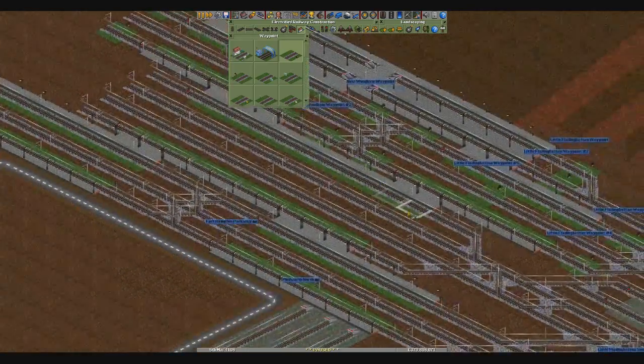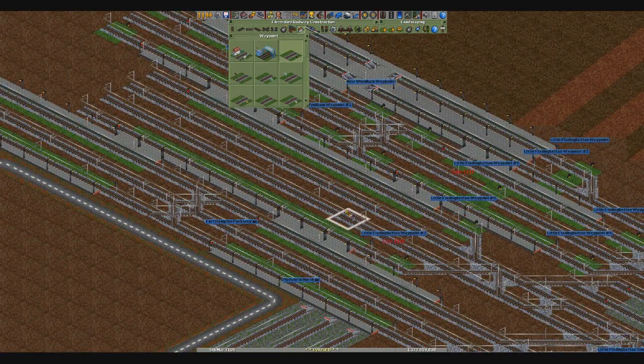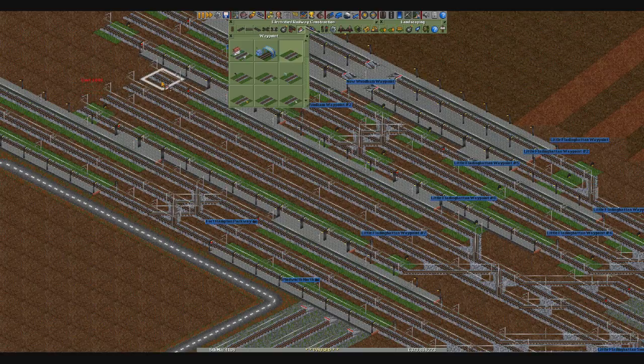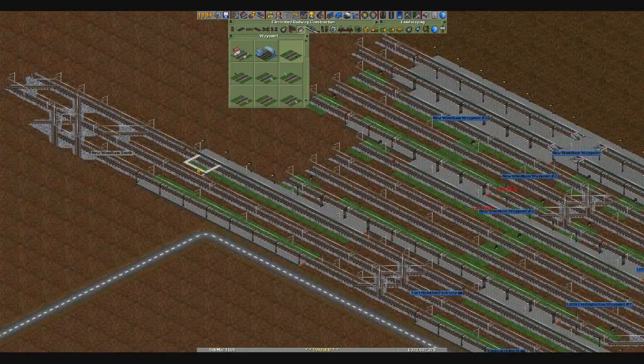Okay, good. That one and that one. So you need to connect up with 7. You need to connect up with 6. And then 2 random ones in the centre like that.